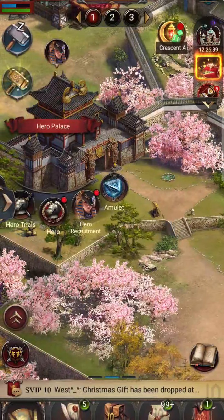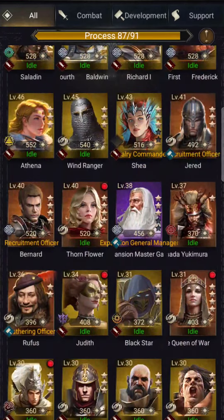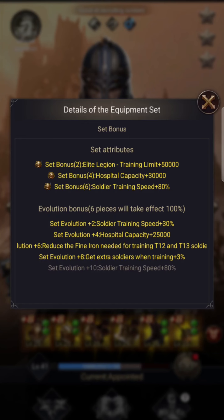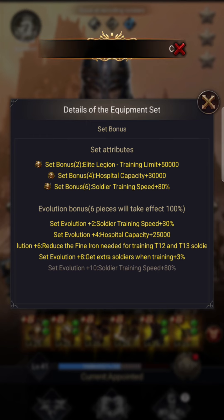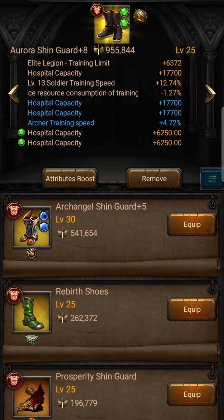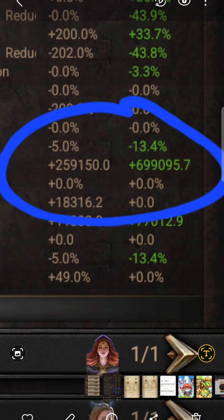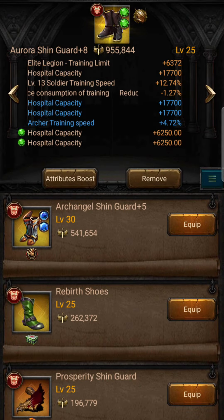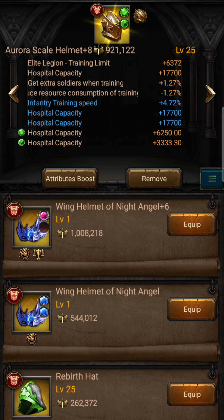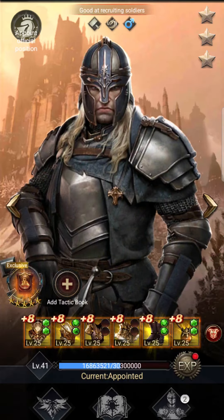Coming across to the two heroes I have in the recruitment section. First up we've got Jared. On here I don't have the rebirth set because this is also a training hero — I have the gold aurora set. But what I can do is add on gems. Notice on here it's not percentage, it's plus. So I can add the gems on, put them in there, and that'll increase my hospital plus. Actually I need to boost that one up — I didn't realize that one was so low.